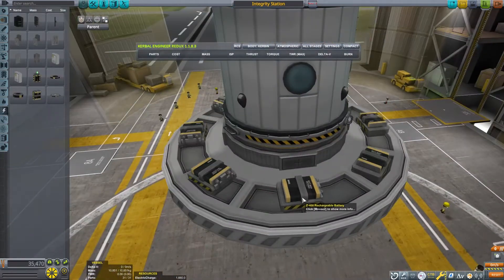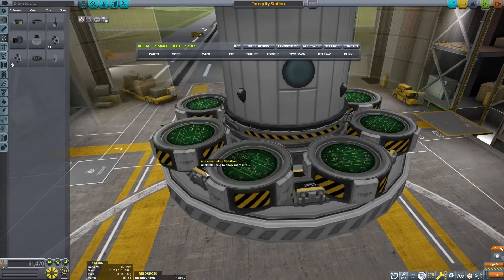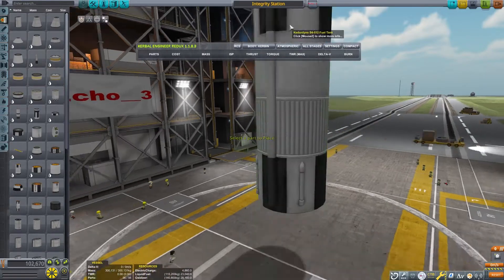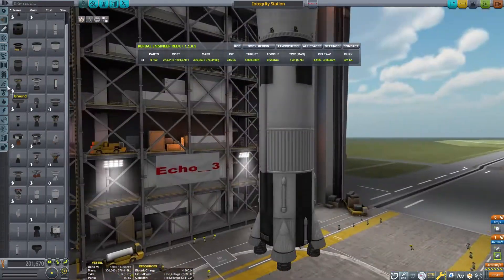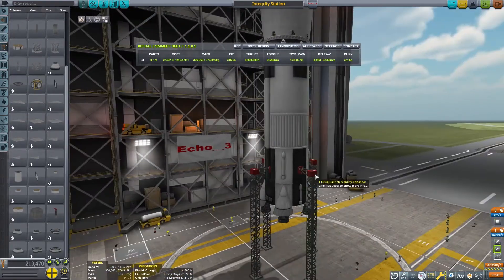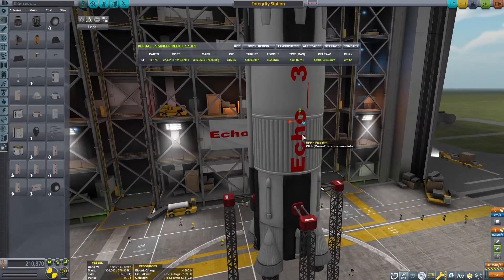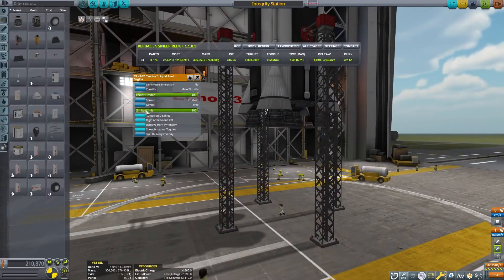Once our probe core is put together, we can slap on a large rocket. I'm making a Falcon 9-style rocket that we'll be able to recover. Since recovering first-stage boosters is tricky in the stock game, I made a single-stage-to-orbit booster that we can land back to the space center. A space plane would have been more efficient, but I play the game for fun, and this is what I felt like doing. And then we can slap the name on the side there, make sure everyone knows whose rocket this is.